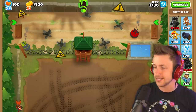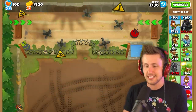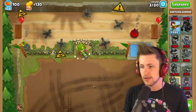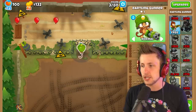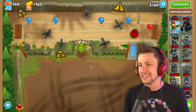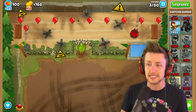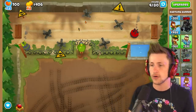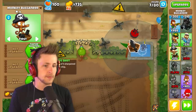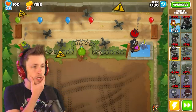I thought it'd be epic to do this on the military map, because it's obviously the military map. Do we just put down... I've been using a ton of Dartland Gunner in BTD Battles 2 recently, because I've just been using this tower so much. I'm gonna put down a little boat, and then we can get Grapeshot. Now we got Grapeshot, we're good to go.